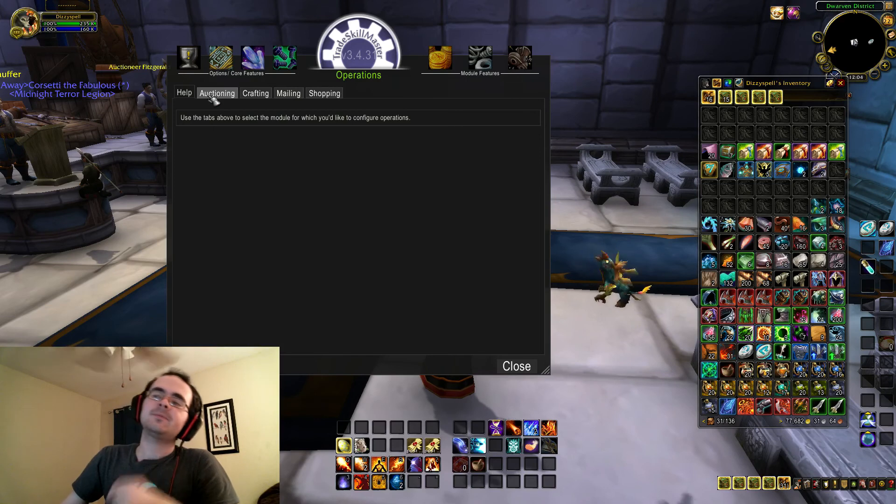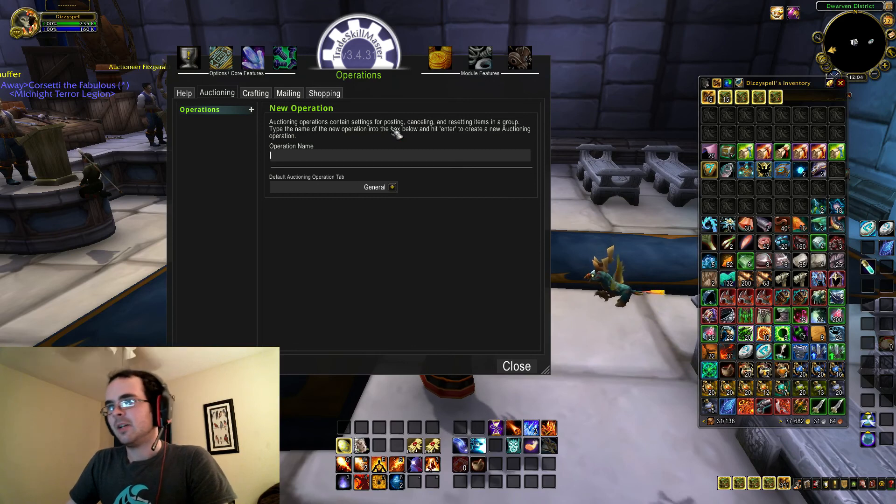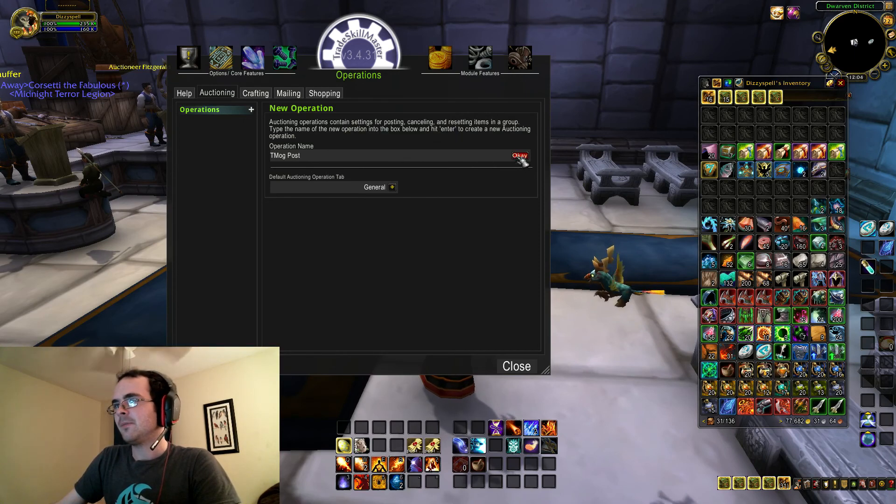Now we're going to go to Operations, and then Auctioning. We're going to make an operation that's basically going to do something for us automatically. We're just going to name the operation TmogPost, because we want it to post them on the Auction House. You don't have to type post in there, but it's just a simple way to do it. Click OK.